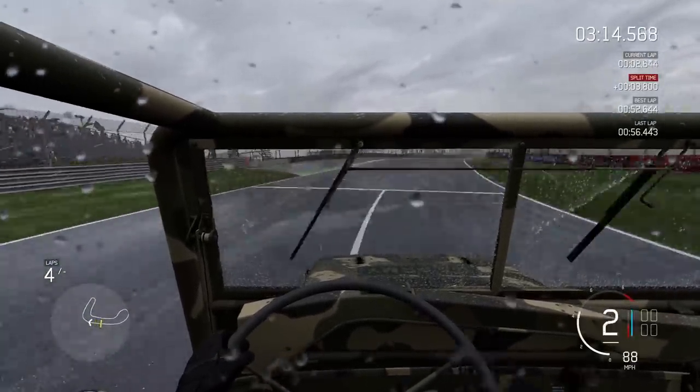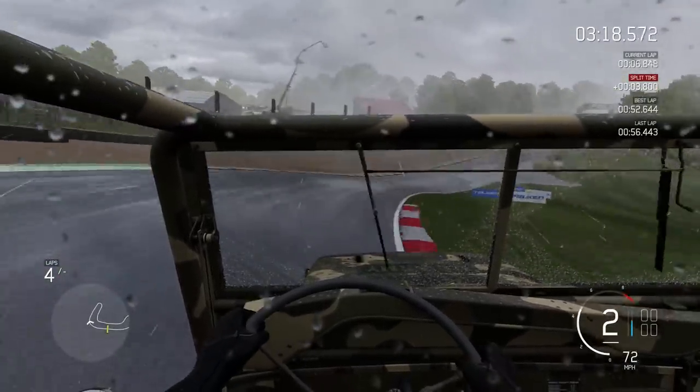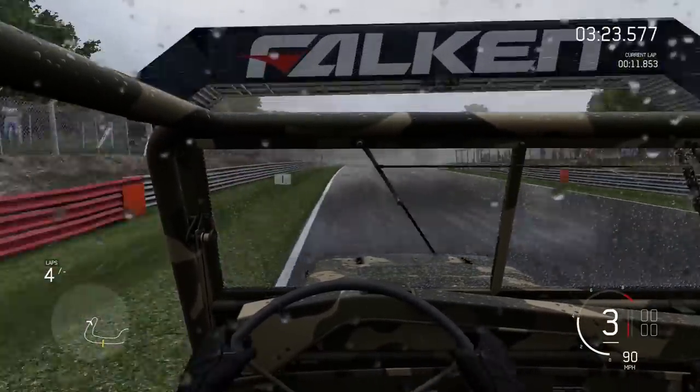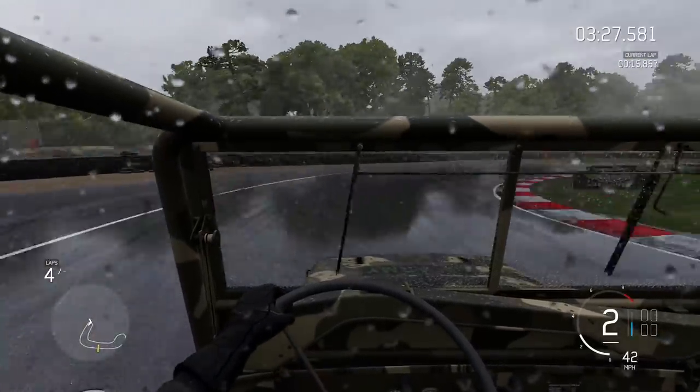We're past 150 miles an hour as we're jumping on the brakes towards this first corner. That is as quick as the Lancia — I think as quick as the Hellcat. The Lancia does 140 and the Hellcat does 150, I've forgotten by now. But that is decent, that is respectable speed. I think a couple of cars have got upwards of 160, but that's impressive from the Jeep considering what it's going up against around here.